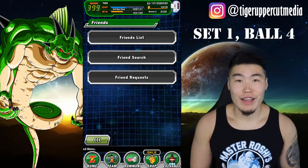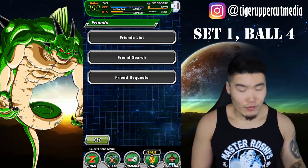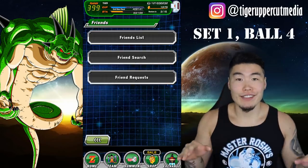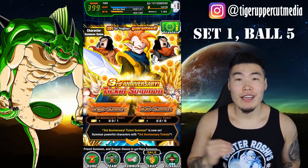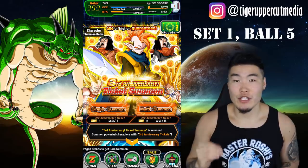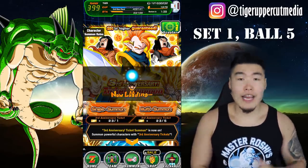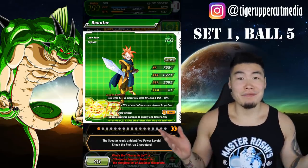Set one, ball four: try adding yourself as a friend. Literally all you have to do is go to friend search, type your own friend code in, and try to add yourself, and you're done. Set one, ball five: go to the summon screen, hit the scouter button to display the featured units. So just go to any banner, hit scouter, look at the featured units, and that's it.